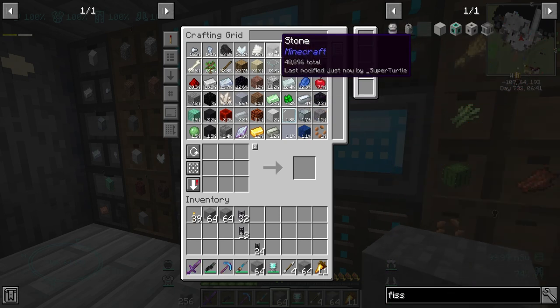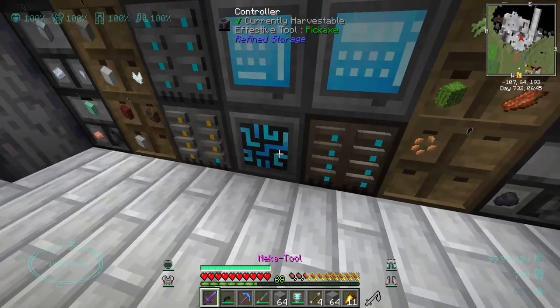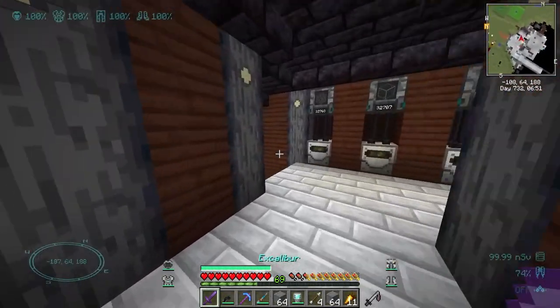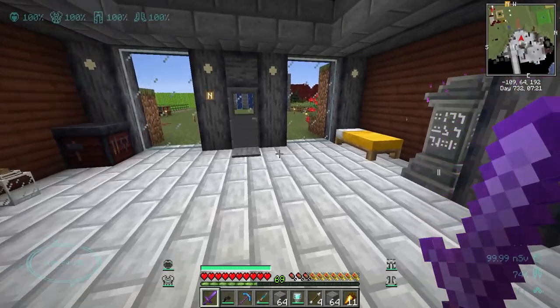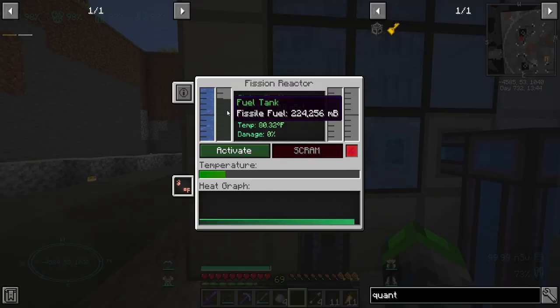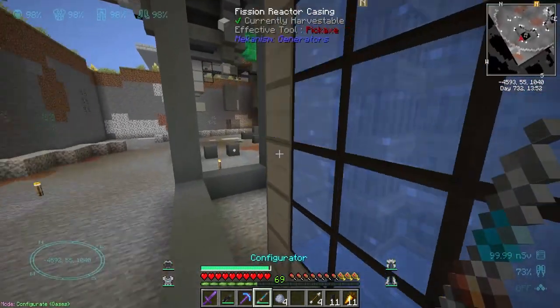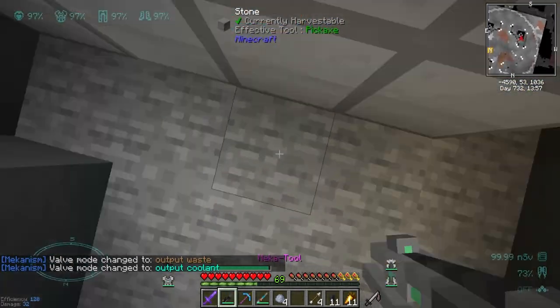Alright, I'm going to repair that area and try this again. We need to get the quantum unit going — let's take a half stack of materials. We're going to repair everything and try this again. Let's get this filling back up with fissile fuel. We're going to come over here and set this up to do the same thing — obviously not going to be as extreme this time.